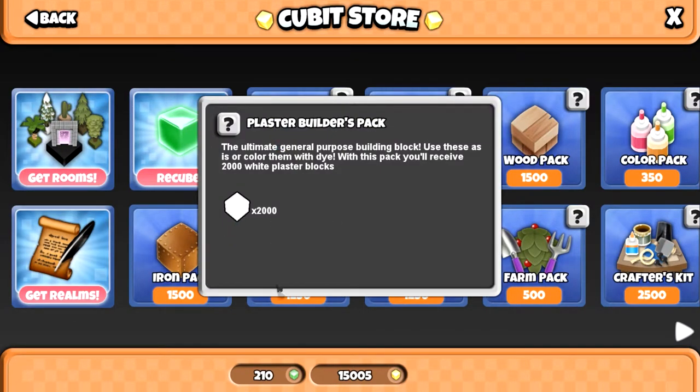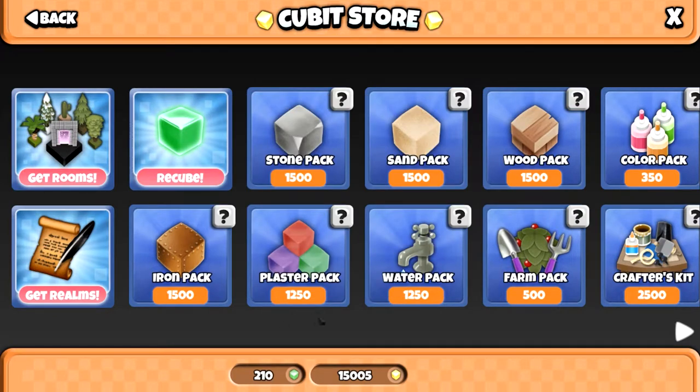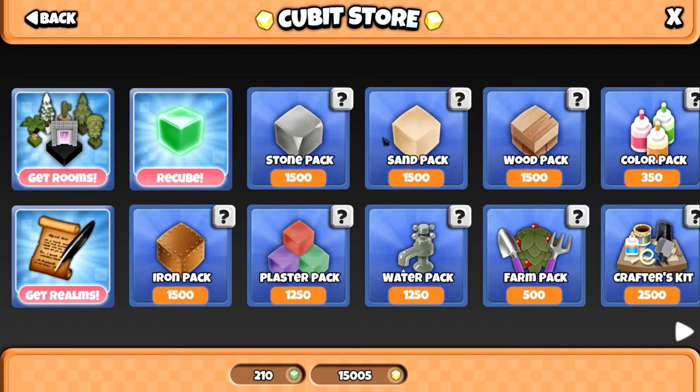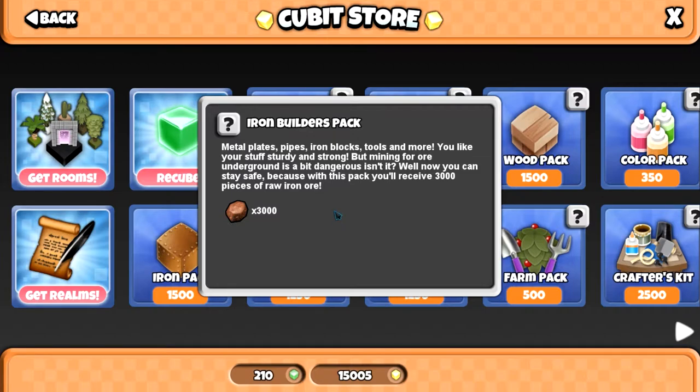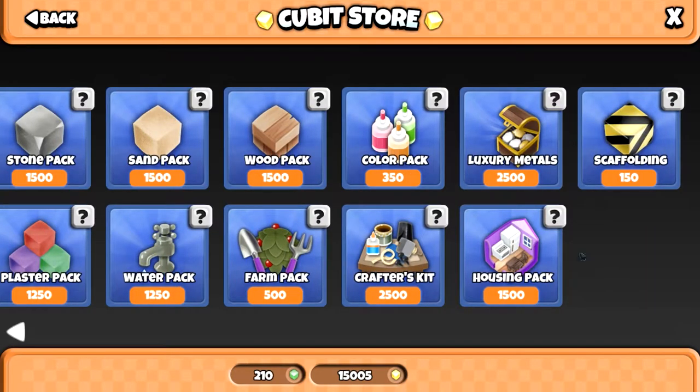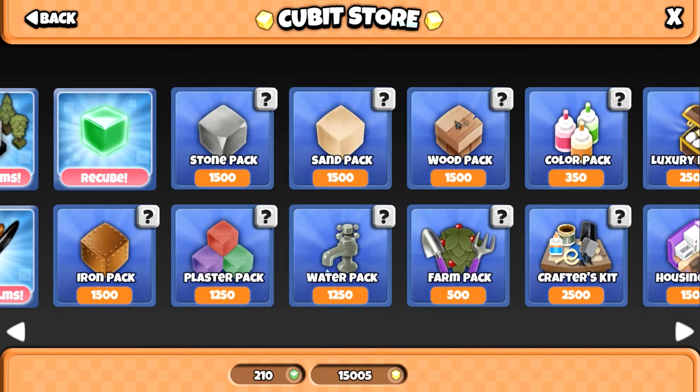The last couple of packs - for 1,250 cubits you'll get 2,000 plaster, which is pretty good. That's two stone and one sand per plaster. You'll probably be better off crafting it by buying the sand pack and the stone pack, and then you'll have leftovers as well - they're about evenly valued. The iron pack is pretty good - 3,000 iron for 1,500 cubits, which is pretty good. You can probably buy iron cheaper than that in game, but it's a nice convenience buy. I'm really impressed with these packs - I'm definitely going to be buying the wood, stone, iron, and water packs as my favourites. I probably won't ever bother with the housing or luxury metals.